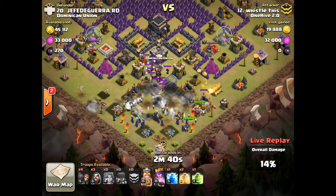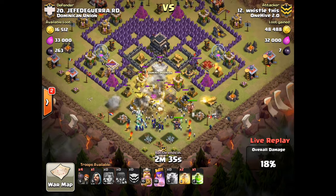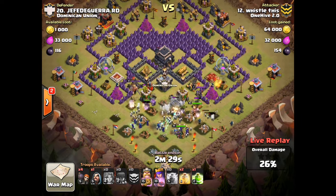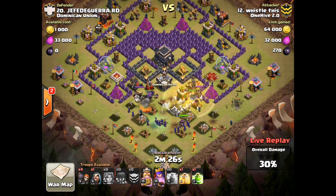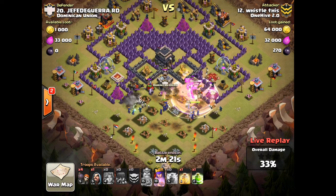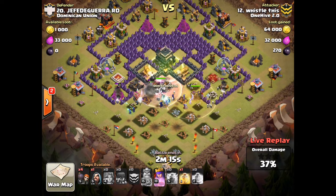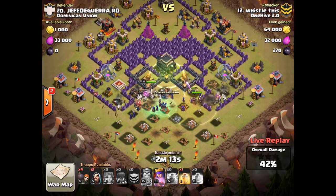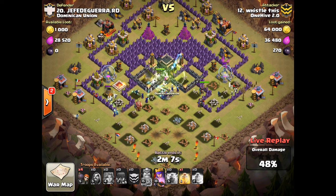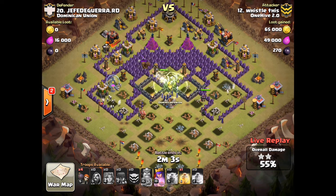There are 15 witches going in. The skeletons are taking out all the bombs, and he's dropped that lightning on the CC — great lightning drop. Now he's playing the waiting game with his spells still to use, both hero abilities still up. The queen is going to pull the witches and everything over that way. He's got a great jump placed going straight to the core with the two Teslas, and it looks like all that splash damage is already out.